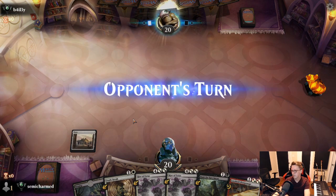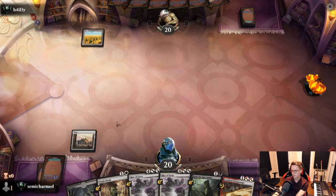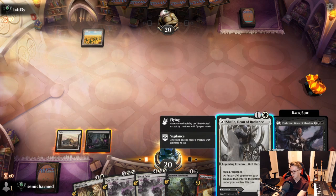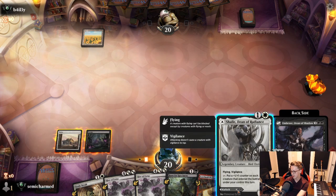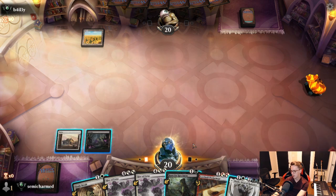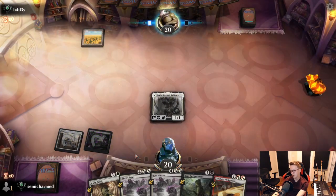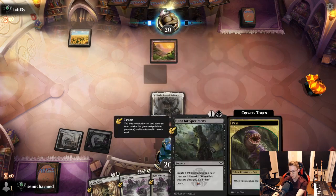Opponent took a mulligan. We'll play Plains and go. We could play Shale here, or we could play Hunt for Specimens and grab Environmental Sciences to make sure we hit our land drops, since we do want to get to these Rises eventually. If we play Shale first, that lets us play Hunt next turn and pump it up. If we draw Plains naturally, we get to play Pledge Mage and put a counter on it. I like the idea of every creature being a little bit bigger. It's a tiny bit risky, but if we don't hit a land drop we've got Hunt.